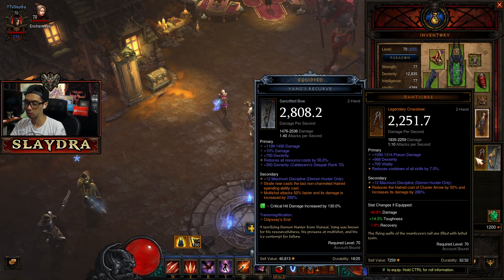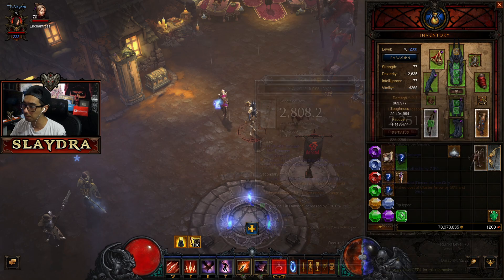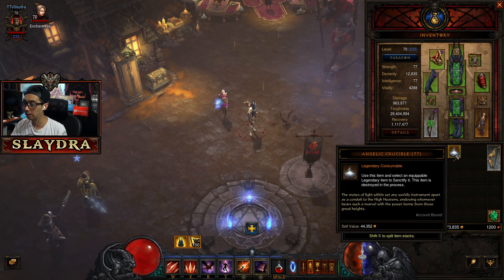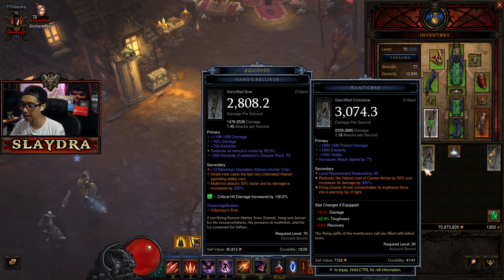I'll show you an example on this Manticore. These items will add completely new effects to your character — it's like a super legendary, essentially a sanctified legendary. We have this Manticore, we'll right-click on it, use the crucible on it, and it's going to turn it into a white one.